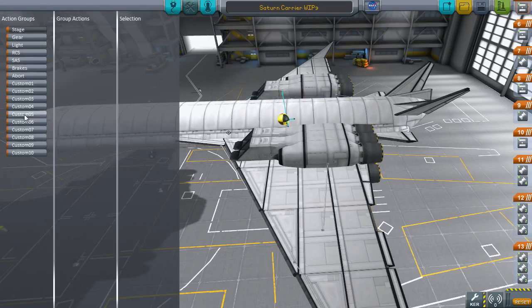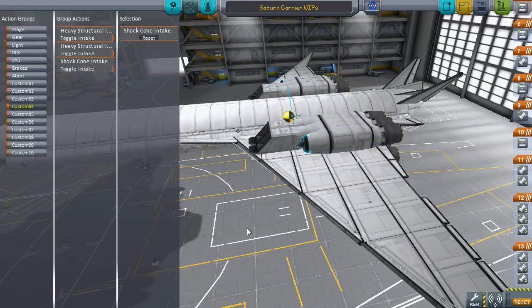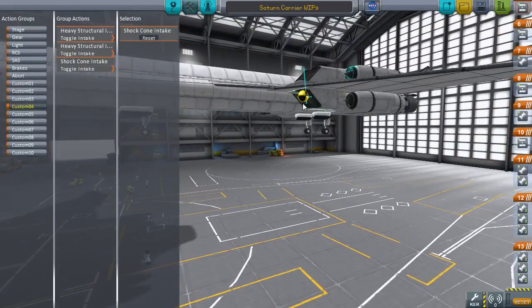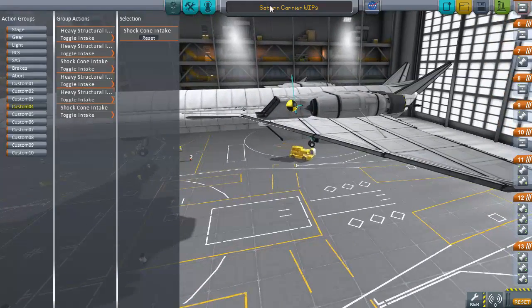Right now I just need to focus on getting something to toggle all the intakes. This section contains intake air but it doesn't actually have an intake toggle - I'll look at that closer when we're on the runway. But for now, toggle these, toggle these, toggle these. Alright, we've got our action group set up.